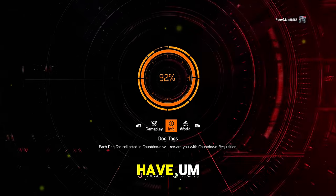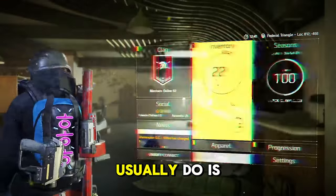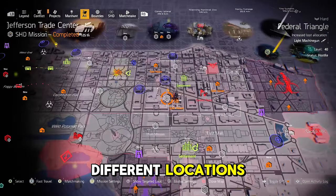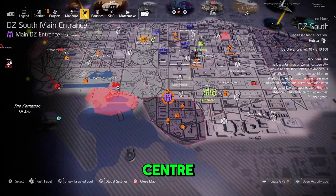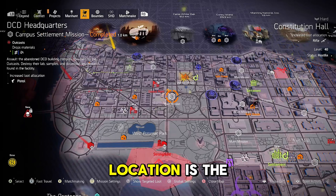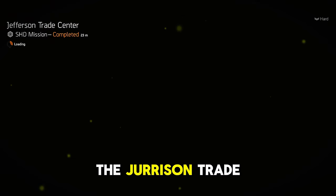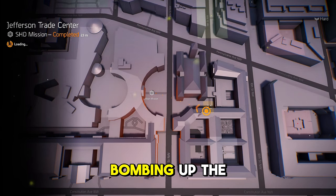What I usually do is go on the map — there are three different locations where he always appears: either the Jefferson Trade Center, the DZ South Main Entrance, or the DCD Headquarters. I'm going to quickly fast travel to the Jefferson Trade Center.